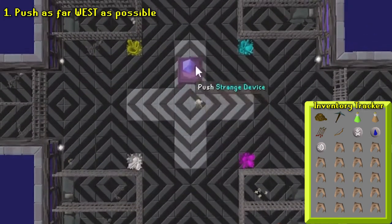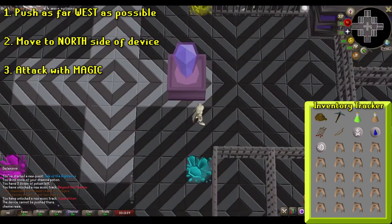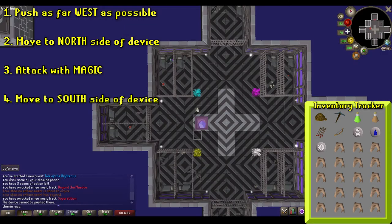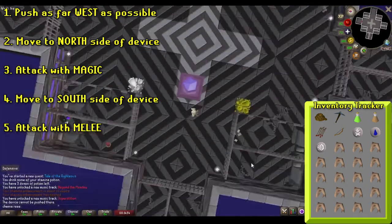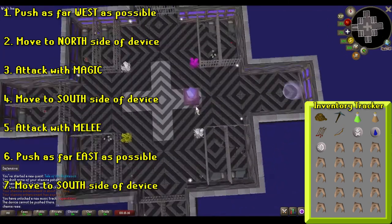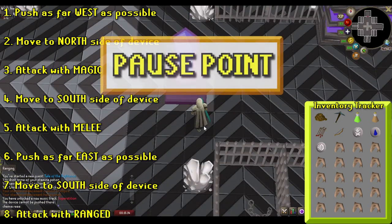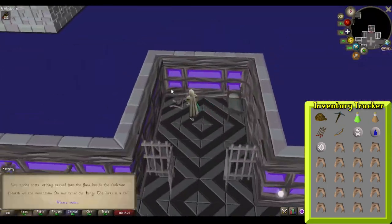First, push the device as far west as you can. Then move to the north side of the device and attack it using a magic spell. Then move to the south side of the device and attack it using melee. Then push the device as far east as you can, move to the south side, and attack it using ranged. If you've done this properly, the northern gate should open and you can inspect the skeleton inside and read some writings on the floor.